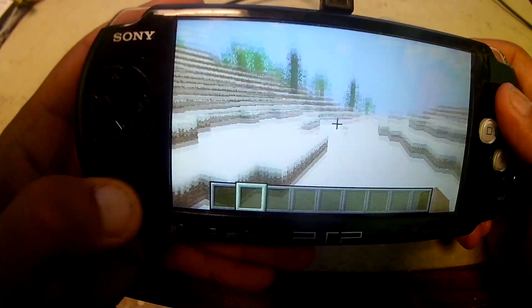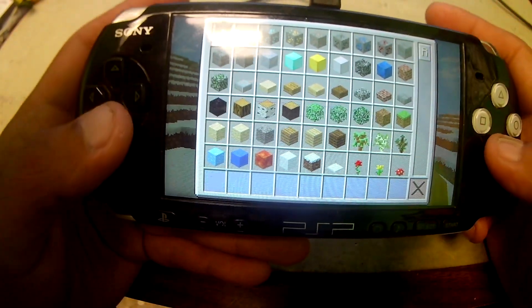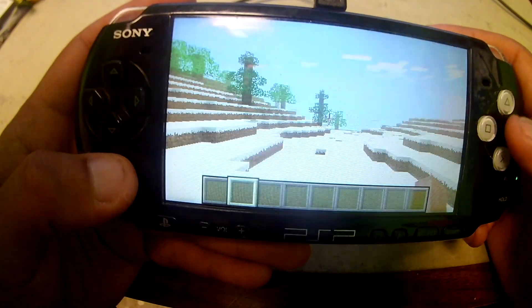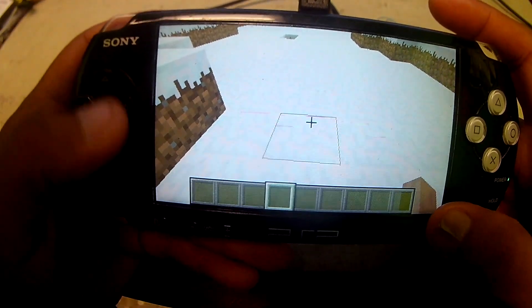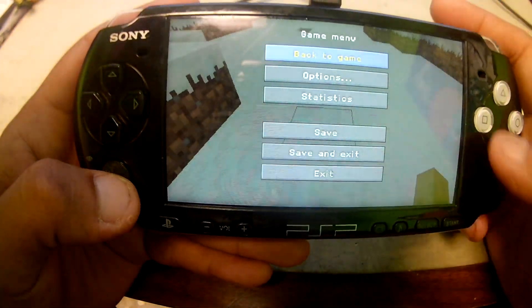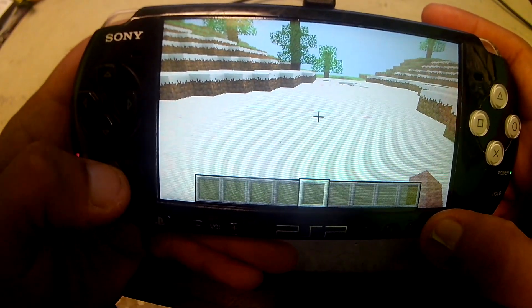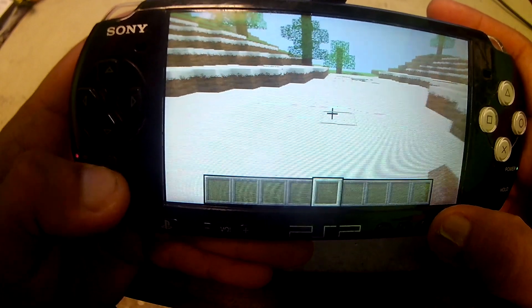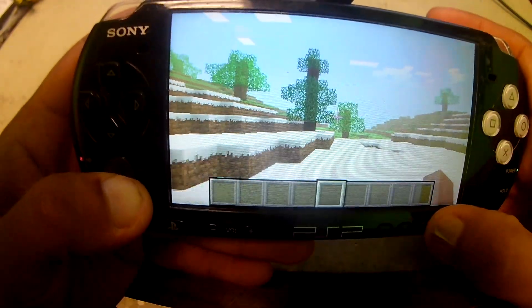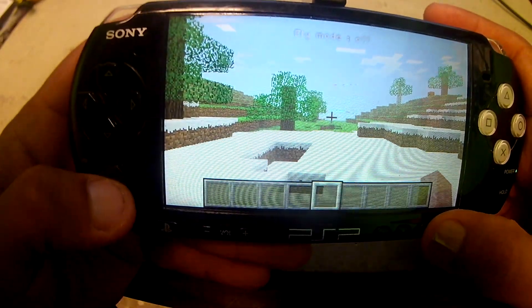I don't really know what I'm doing here, just kind of walking around. If you open up the inventory slide you can see that we have everything. It's just regular Minecraft like on the computer or the phone.